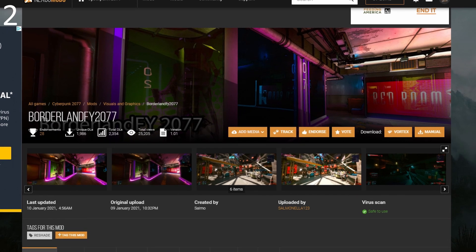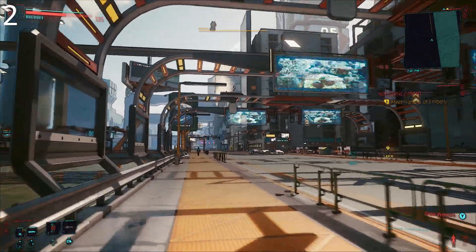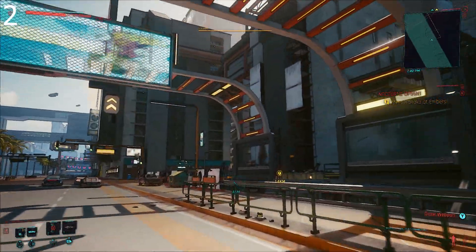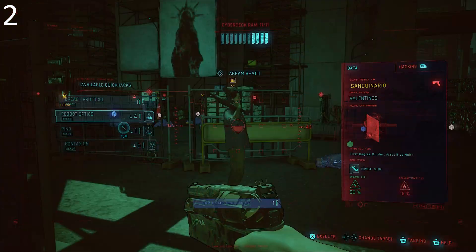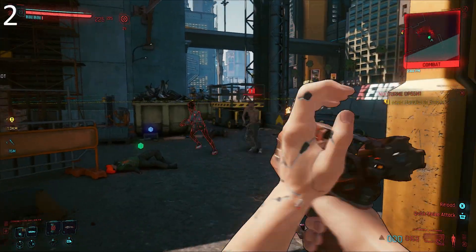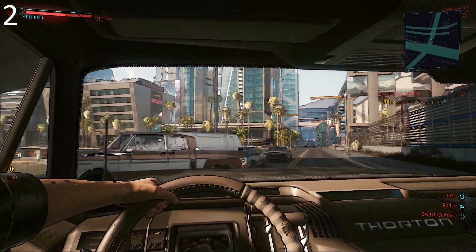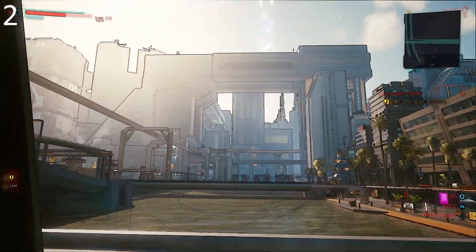Number 2: Borderland Fight by Salmo. Whenever there's a thriving mod scene for a game, you can count on there being graphics mods. Making the game look all cinematic is usually the aim, but Borderland Fight 2077 goes completely in the other direction. It emulates the visuals of Gearbox's Borderlands games by turning Cyberpunk into a cel-shaded wonderland. Everything from the guns to the interiors of the cars look like they've dropped straight out of Pandora. After playing with this mod enabled for about an hour, I actually found it hard to go back to the original graphics. It's that effective.